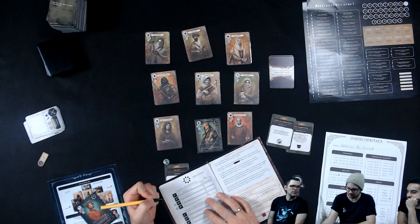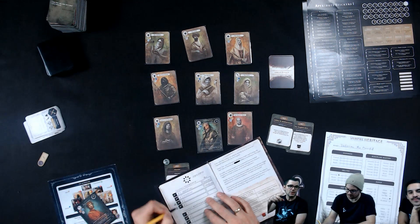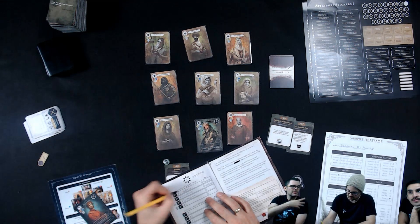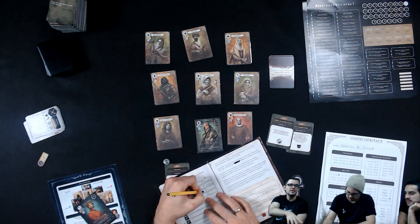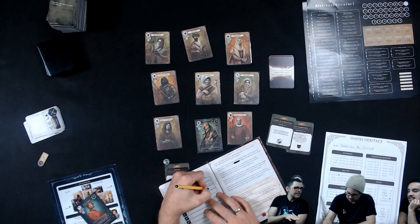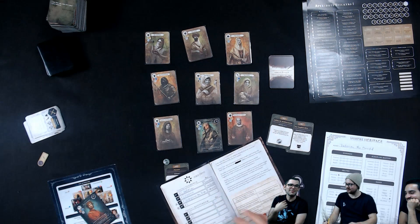We record our position in each game and get certain points for this era based on our position. We also record the clan we played, so over time we'll see the relative strengths of the clans in this particular campaign — they'll be different for every table. The results were: Simon with the Toreador, Matthias with the Nosferatu, and then very close in third place, Micah Frost the First.